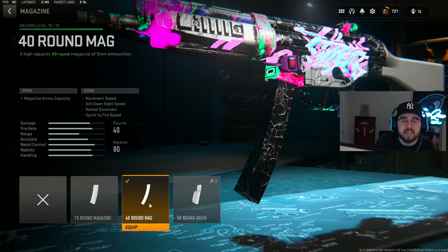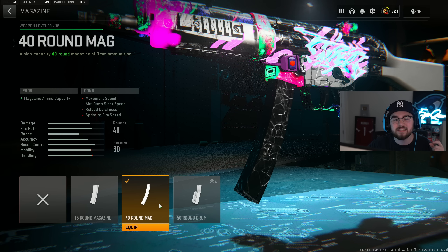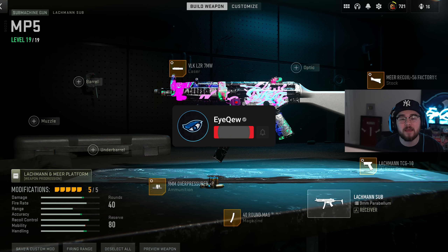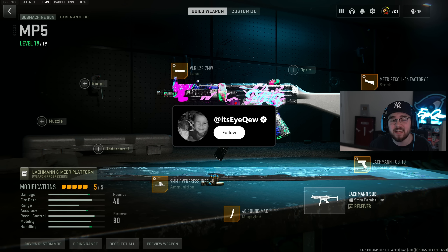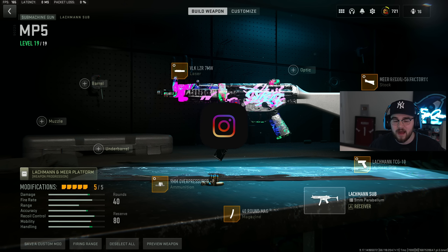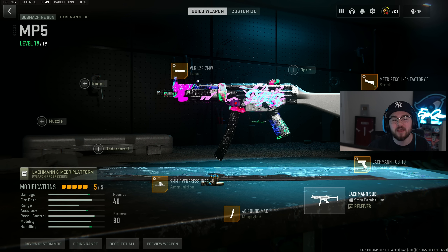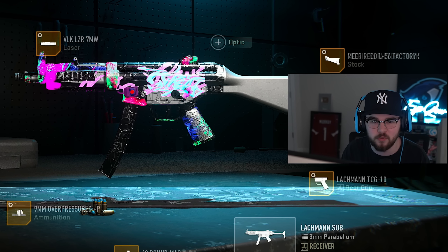For the last attachment I'm using the 40 round mag instead of the 50 round drum because the 40 round mag retains more mobility and it's more than enough ammo. That's my full build for the Lockman Sub aka the MP5 — still one of the best guns in the game, very interchangeable with the Vasnm and ISO 45. It really comes down to personal preference. That's loadout number three.